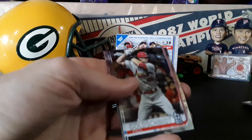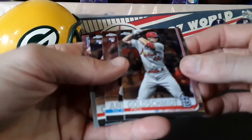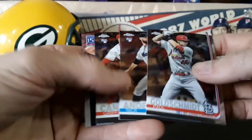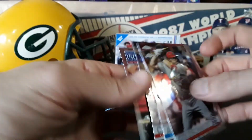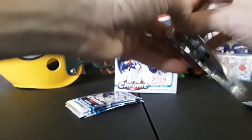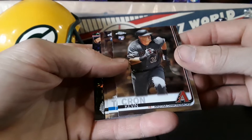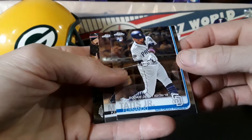Ended up finding a couple more of these so I was pretty excited to snag them up. You can't find them anymore and they're 80 bucks online or so. Griffin Canning, Nick Anderson, greatest players Mike Trout — sweet card right there.